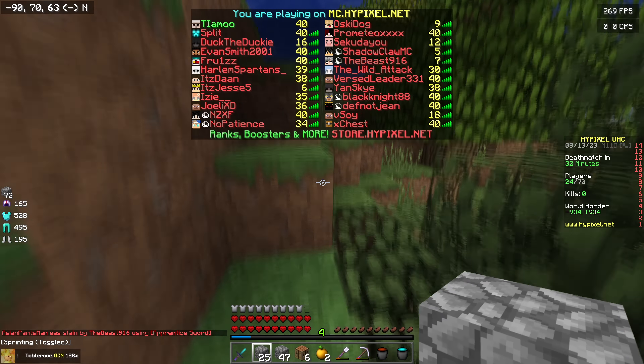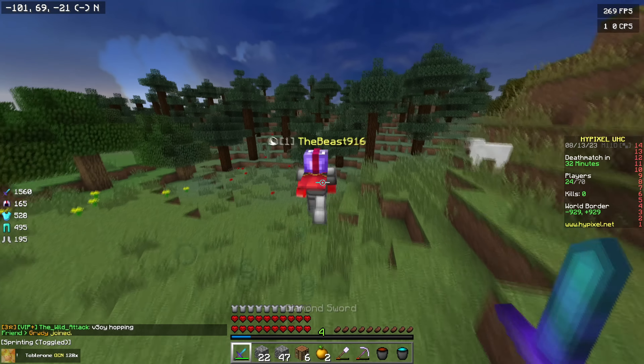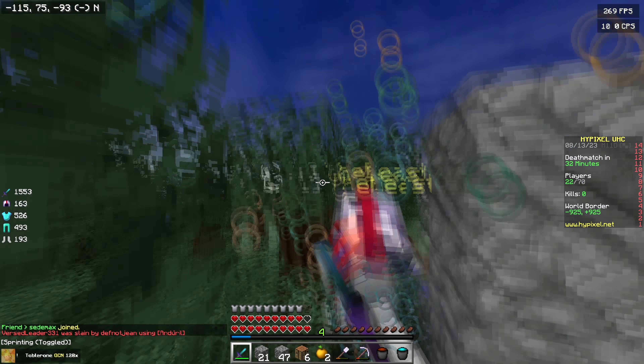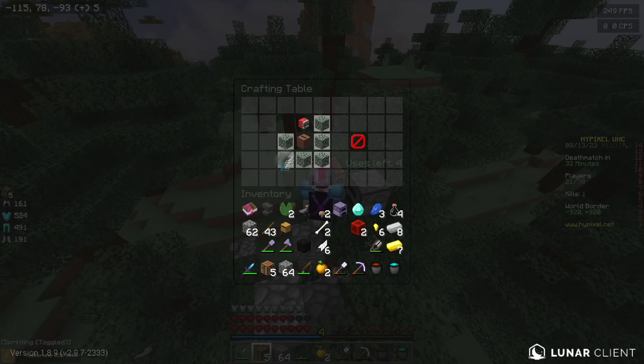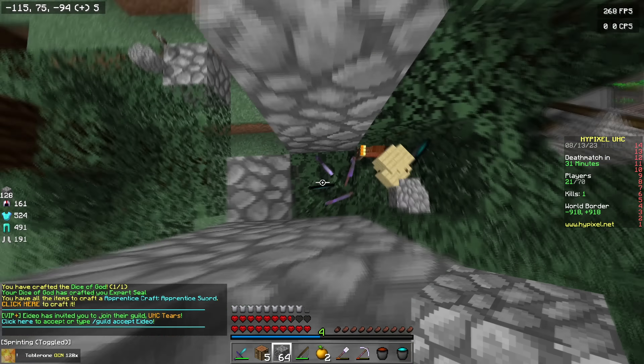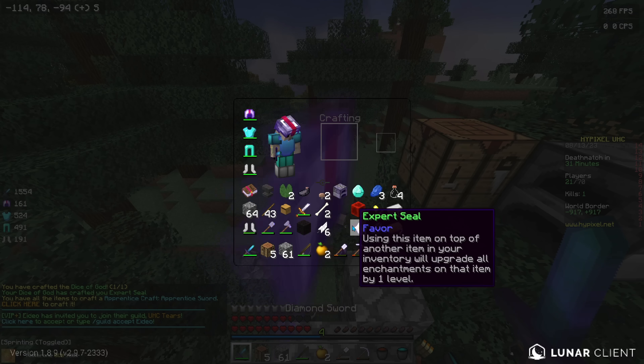That is super unfortunate — literally like 10 seconds before and we would have got it. Take all damage, 18. Nice — come on, come on — expert seal! That is amazing, that's so good. We can turn this into a sharp force straight away, and there's a Prop 3 chest plate.